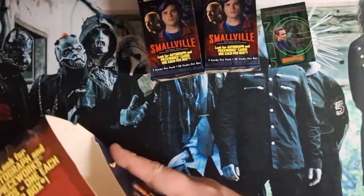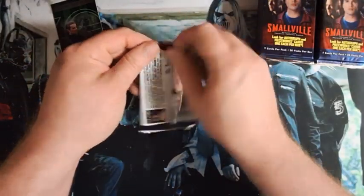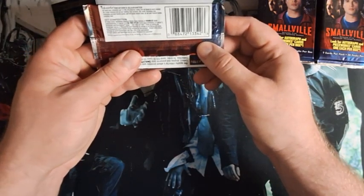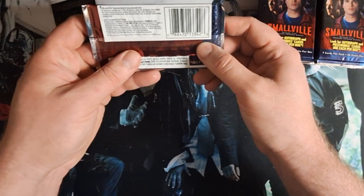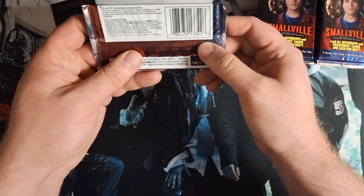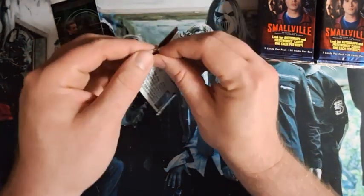Rip through some of these. I don't know if I'll do all of them in this video or not, we'll see how it goes. It's late, so they're all characters from season five. One in 17 packs is a piece of life cards, one in 11 triangle cards. There's 90 in the set.